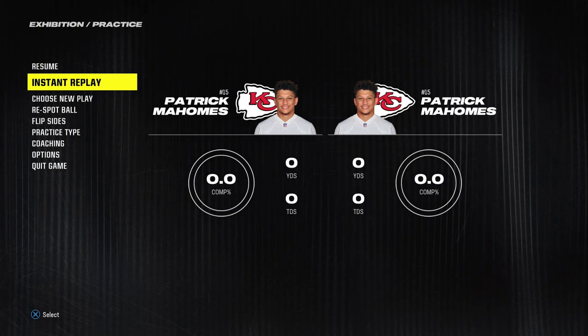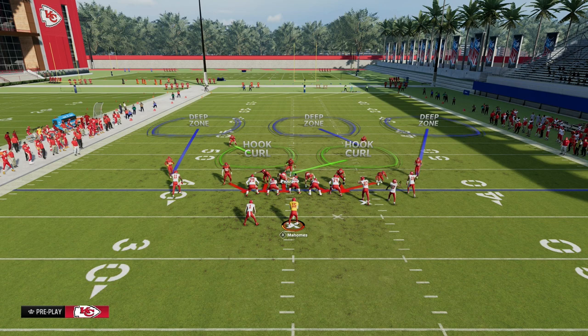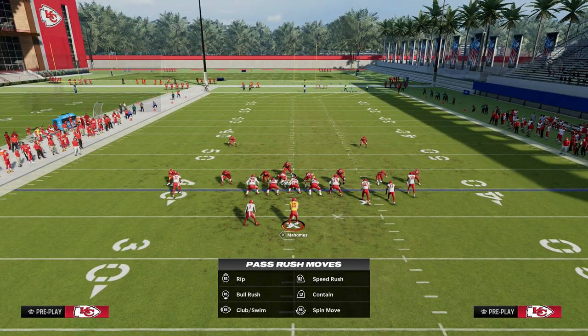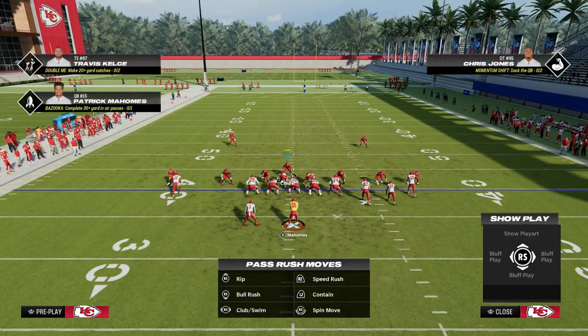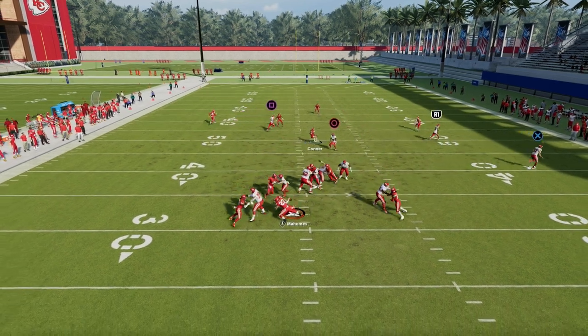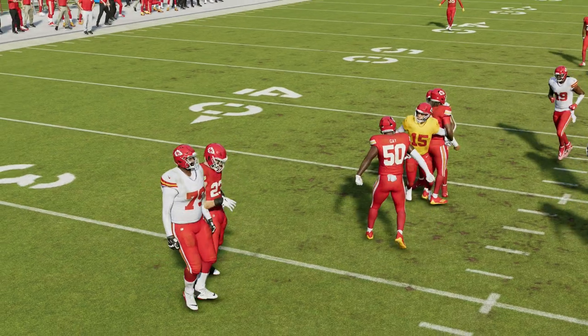So now you get them with a sack, and they're going to start to adjust to it. One of the things they're going to do is block a running back. This is why we're sending six — and if you hold left trigger with your user and kind of jump at the center a little bit, it will get this disengage off of the right side, and we're now getting right side B-gap disengages with this formation.